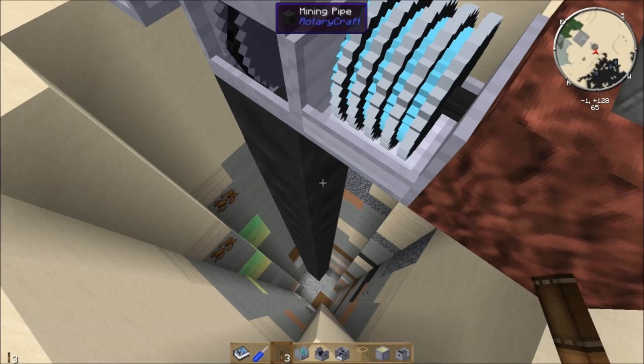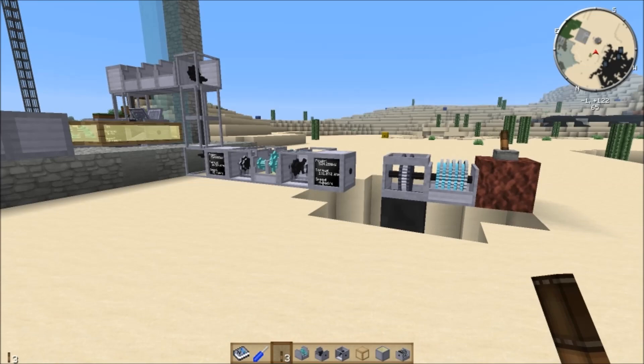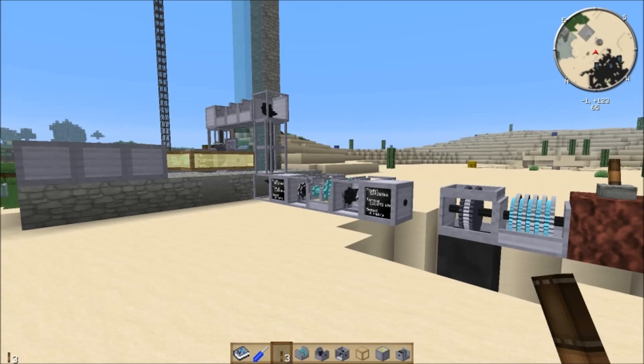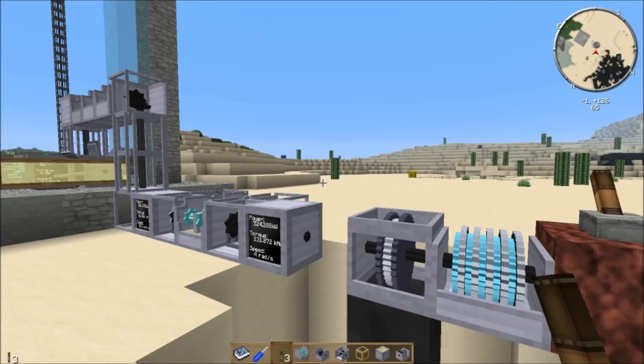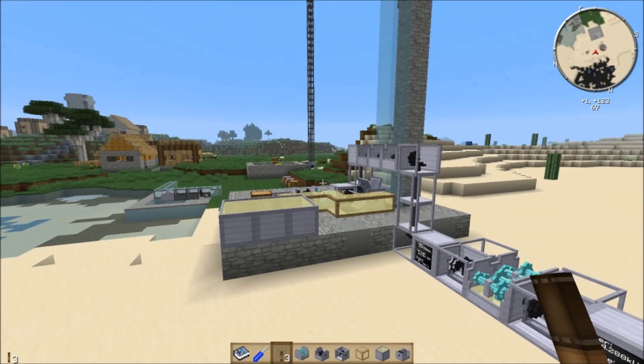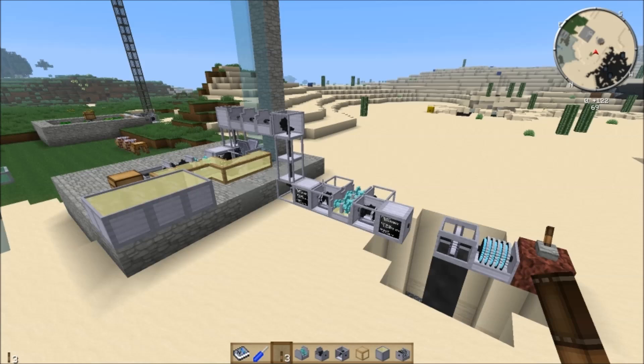That's the pile driver. I hope you enjoyed this video. Next episode I'm going to show you what I consider probably the most singularly useful mining machine in the game — the sonic bore, which basically combines the usefulness of the tunnel bore with the ability to point it in any direction. We'll look at its useful situations, limitations, and strengths, because all these machines have their upsides and downsides — that's really RotaryCraft in a nutshell. Stay tuned next episode for the sonic bore.